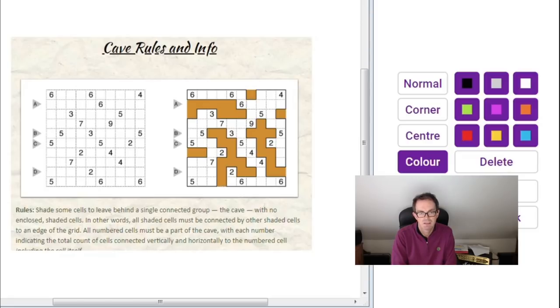He likes to include little or big ideas where you really have to understand how his mind is thinking about the puzzle in order to make rapid progress.